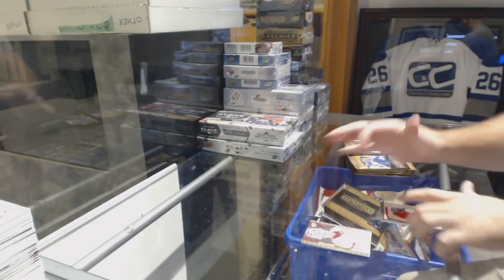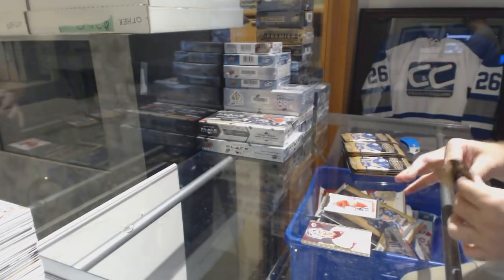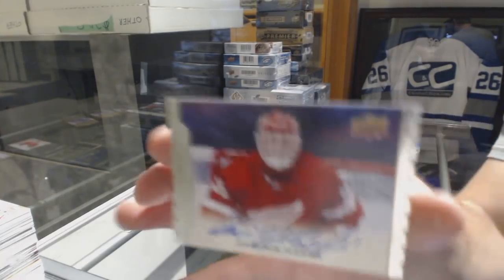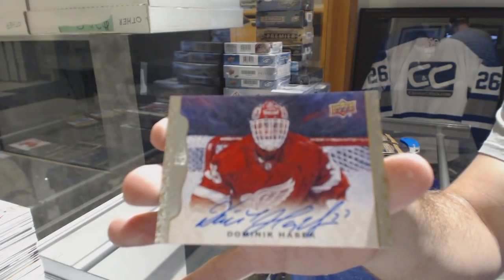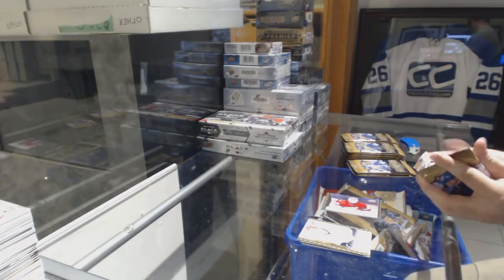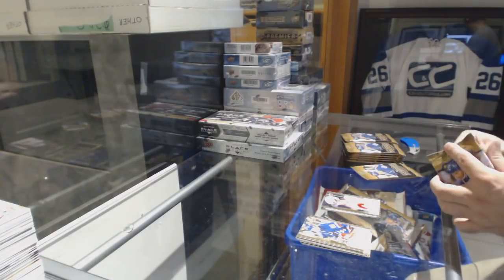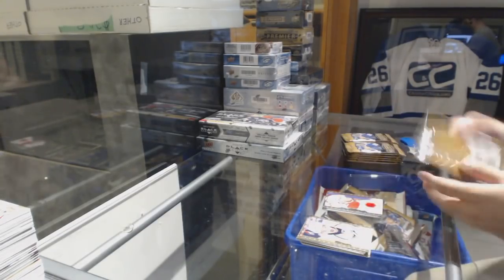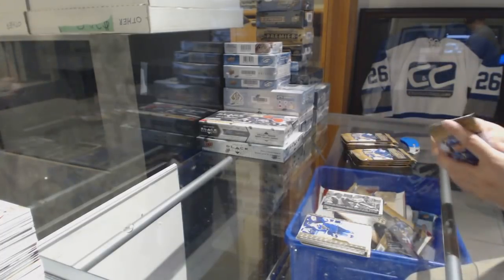We've got a game jersey for the Montreal Canadiens, Patrick. For the Red Wings, autograph, Dominic Hasek — that's a beautiful one. Johnny Gaudreau for the Calgary Flames, Rookie. Max Pacioretty Game Jersey for the Habs. We've got a Steve Schutt Wire Photo for the Montreal Canadiens.